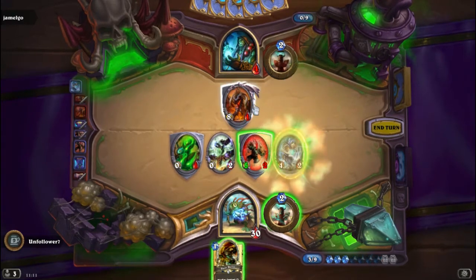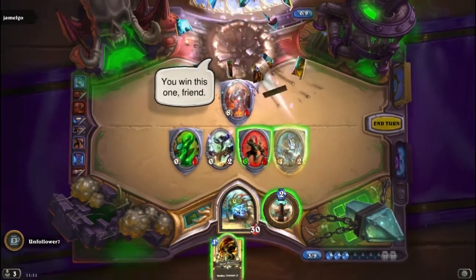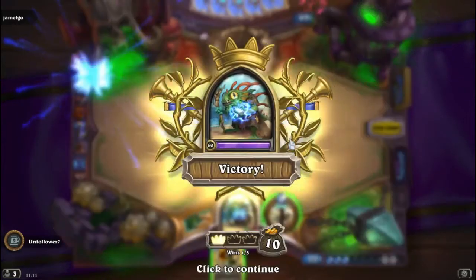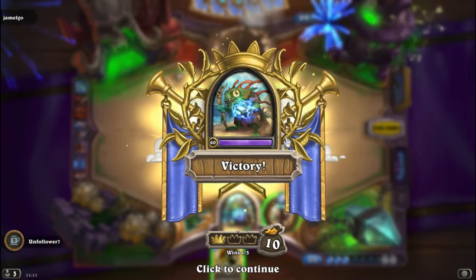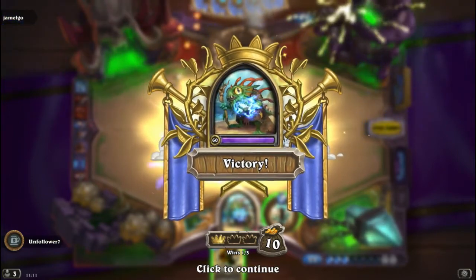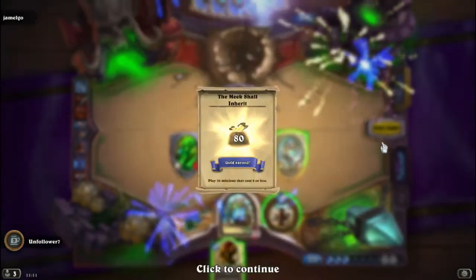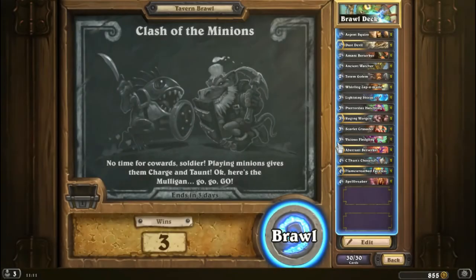All right, so let's clear his variant. Like I said, the Divine Shields do seem to work really well, and it is a hard Tavern Brawl so you might struggle a little bit — but keep trying and you'll eventually get there. Also you're going to get your free card pack, and I think we are still on double gold this week. All right guys, so that was Clash of the Minions — thanks for watching, see you soon!